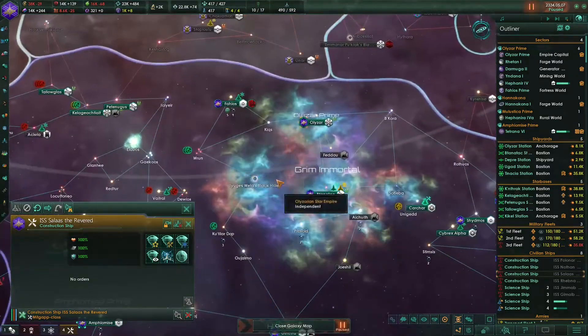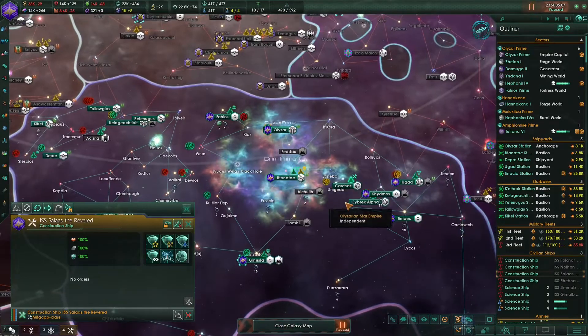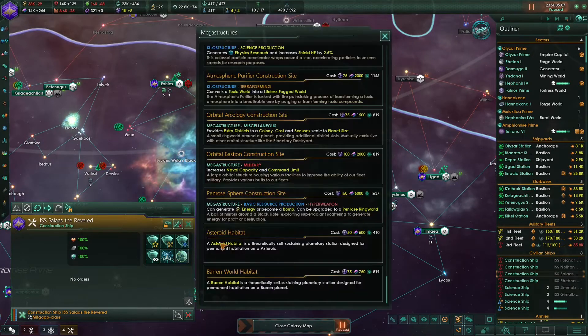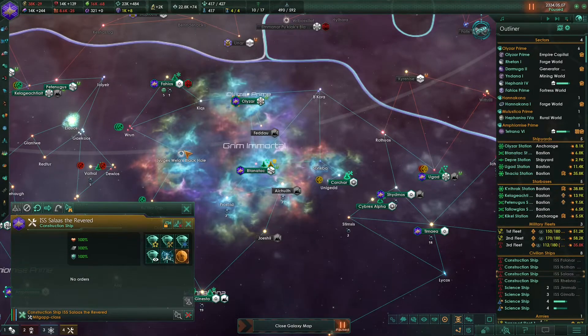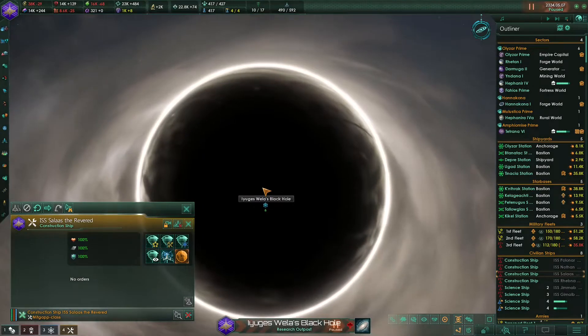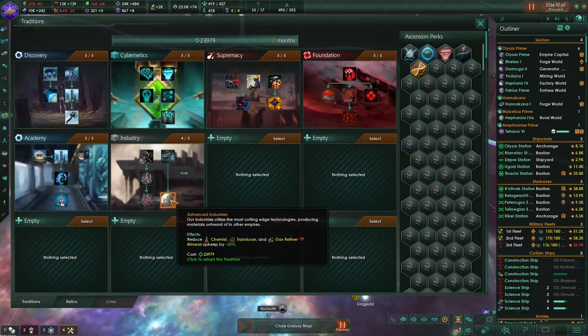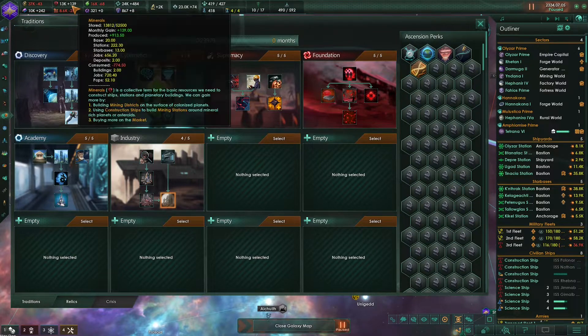Let's do that over here - this system is closer to us. Penrose sphere - and there we go. We can finally finish the industry tradition tree. This should actually be useful - it reduces all the upkeep for chemists, translusters and gas refiners by 50%. I think our mineral production should really increase right now. We are wasting a lot of minerals from jobs.